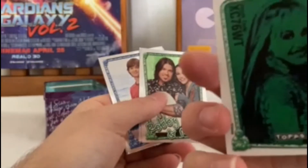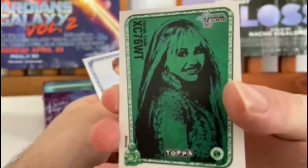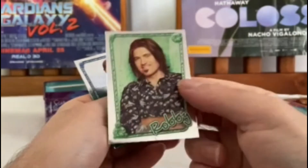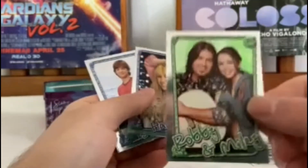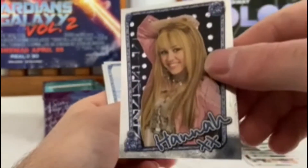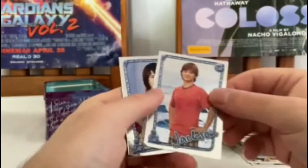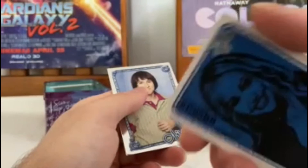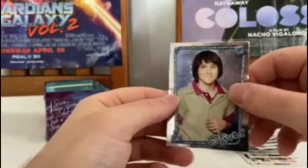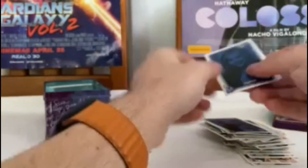On the back of these special cards there's a code for the online game. There's a code there — that's Robbie. This is Robbie and Miley — there's the code. This is Hannah — and there's the code. This is Jackson — there's the code. And this final one is Oliver — there's the code.